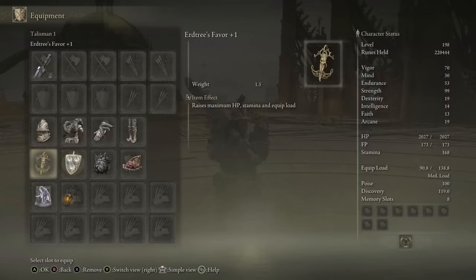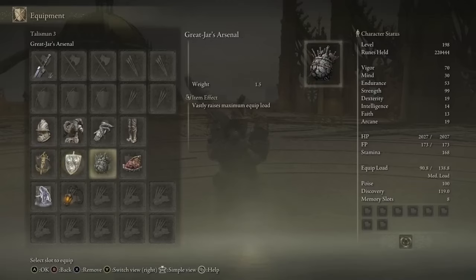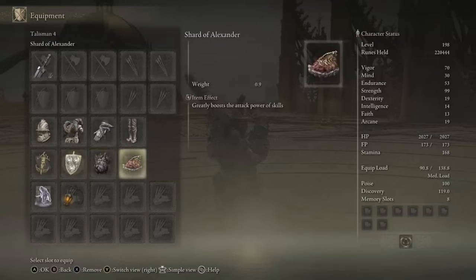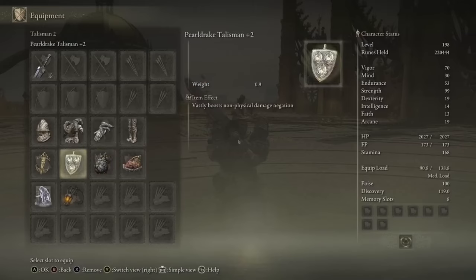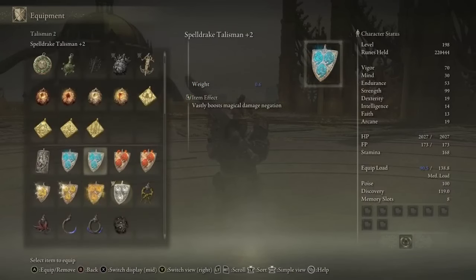Next up, we have the Talismans. The three I would recommend every single time are: Erdtree's Favor — ideally the plus two if you have it, but it works with just the plus one; the Great Jar's Arsenal so that you have enough equip load to wield everything; and the Shard of Alexander so that Lion's Claw deals even more damage. The fourth and final Talisman is very interchangeable depending on the situation. I'm wearing the Pearl Drake Talisman plus two, which increases all of your non-physical damage negations — magic, fire, lightning, and holy. But if you're fighting an enemy that specifically deals lightning damage, for instance, switch it out. That last Talisman really is interchangeable to fit your build.